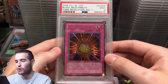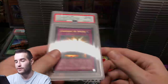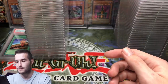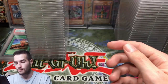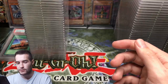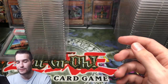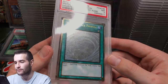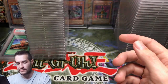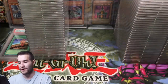Dark Revelation 1. Judgment got an 8. Cyber Dark or Cybernetic Revolution Ultimate got a 9. An 8 on the D.D. Trap Hole. Getting a lot of 9s and 8s right now. Super Charge got a 9 — so close. MST got a 7 — I can see some scratches, that's why. Dark Hole got a 9 from Turbo Pack 5 — would have been cool.